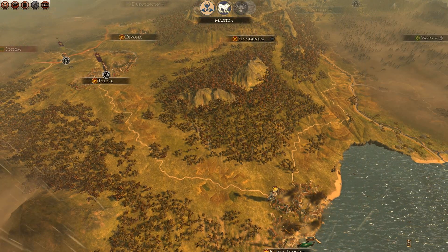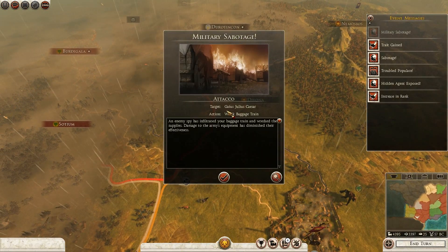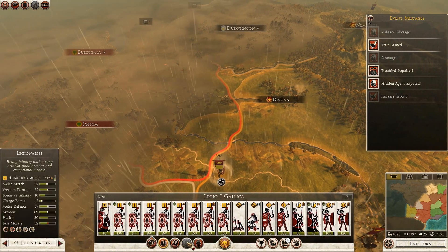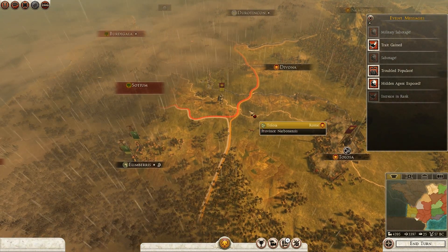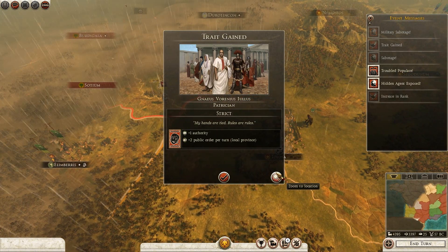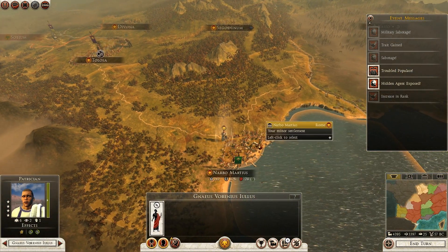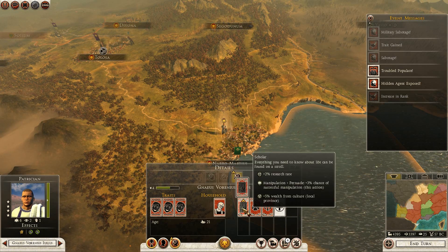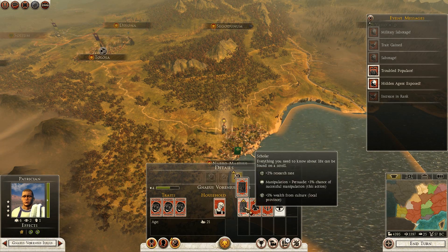Military sabotage by the attacker has wrecked the baggage train of my first legion - that is extremely annoying. Because if we go to normal stance now you can see that I am not in range to attack Sotium anymore, that is such a bummer because I was hoping I would be able to take that over. A trait gained for my patrician - which is actually a really nice one: plus 2 public order per turn in the province that he resides. I'm going to give him a new skill, probably just upgrade his scholar skill to give us the extra research rate and wealth from culture.